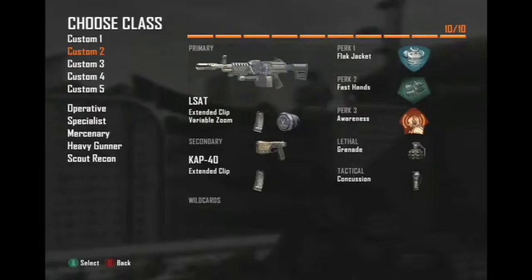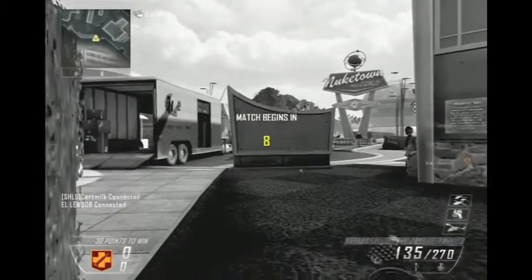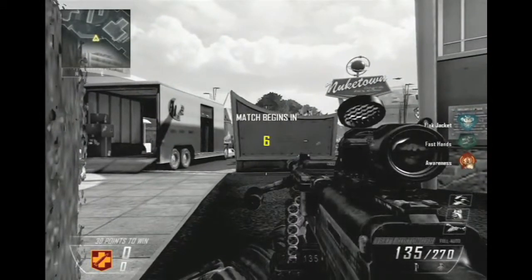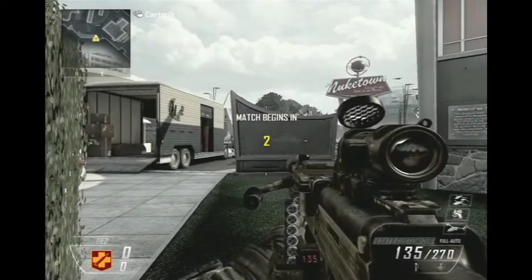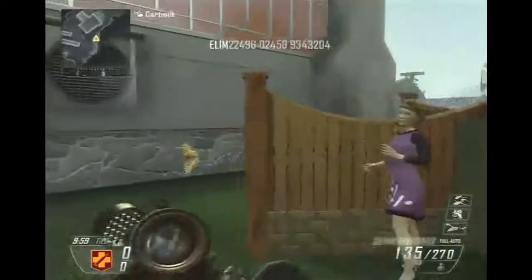Now you're going to die. Hey guys, it's Carmel here, and I have got some Nuketown Easter egg for you guys with El Lubod trying to do the Easter egg with the Activision TV. So what you're going to do here is you're going to try to shoot off all the heads of the mannequins in under 2 minutes.